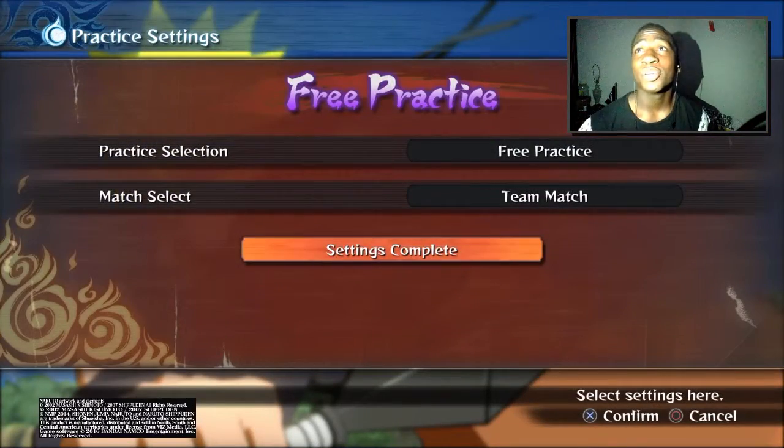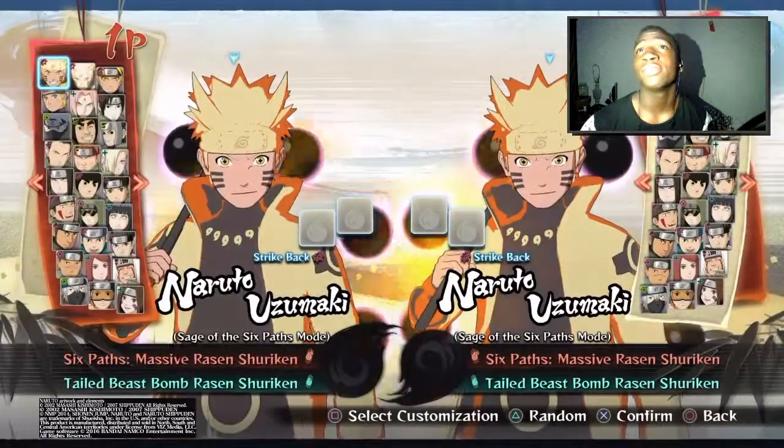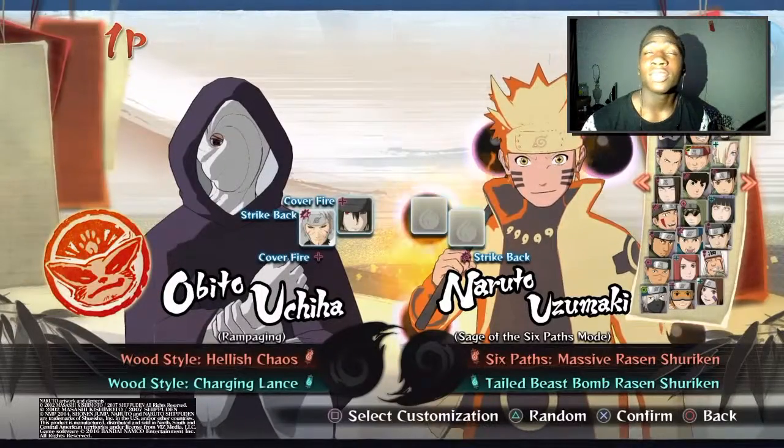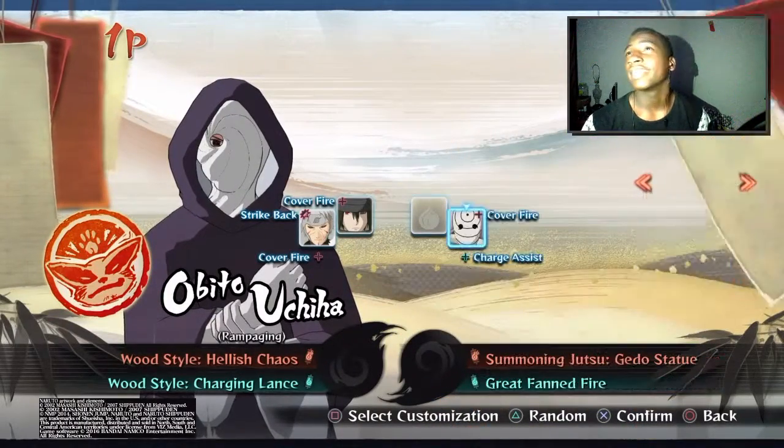What's going on guys, this is your boy Untap Juice here bringing you the first ever tips and tricks video on Naruto Ninja Storm 4. This tips and tricks video is going to cover how to use your assist or backup character to help you get into really good combos.